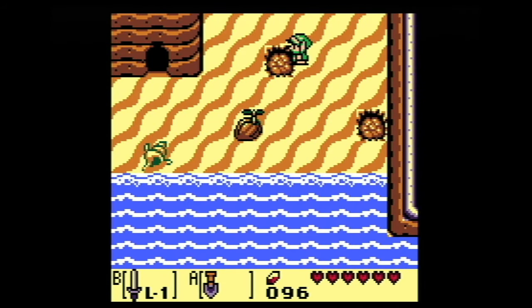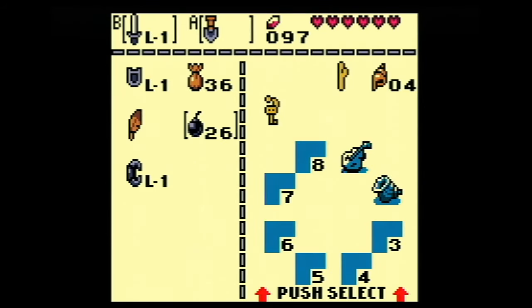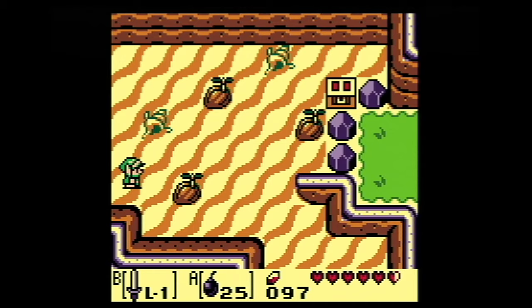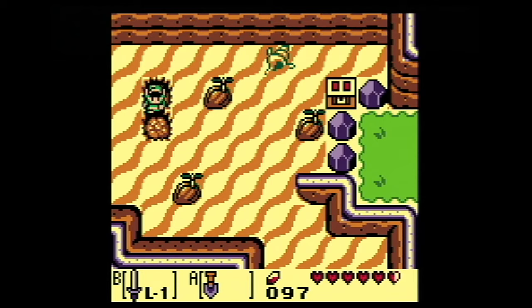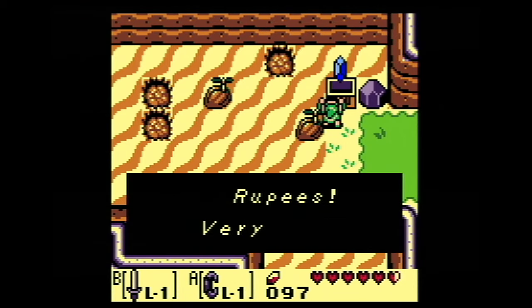Just gonna shovel those real fast. There's a monkey there that I didn't want to mess with previously; I might be able to do something about it now. Let's have the bombs. No, doesn't seem like it. We didn't go this way, did we? Let's grab that — just double-checking to make sure I'm not crazy on these things. Feels like I should be able to pick them up, but I guess we'll take 50 rupees instead.